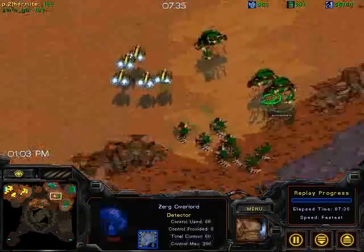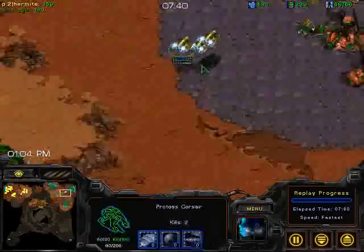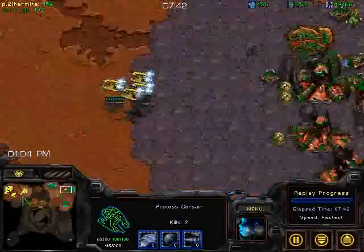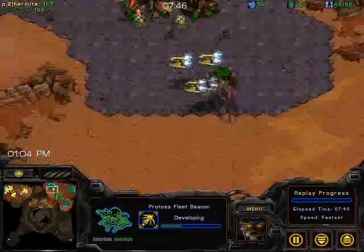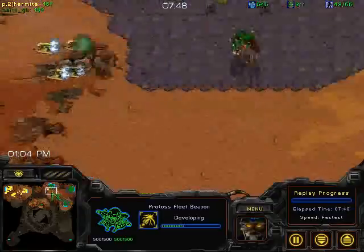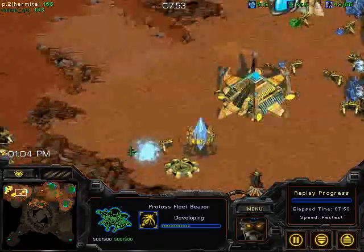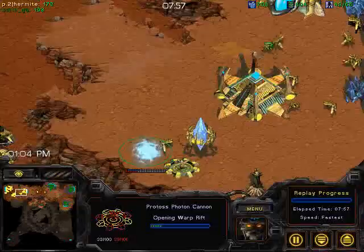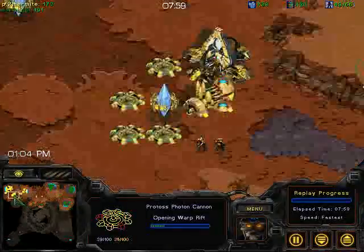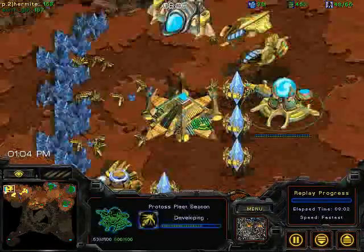His carriers are not going to do much. He doesn't even have good Corsair micro! He's going to get D-Web — I gotta say, this is going to be a fun game no matter what happens. But I do think Hermite's chances are completely shot. He's really just shot himself in the face with his build. It's inexplicable — why would you go for it? He's still going to need Reavers even if he gets out some carriers.